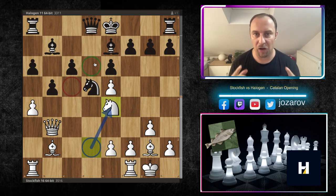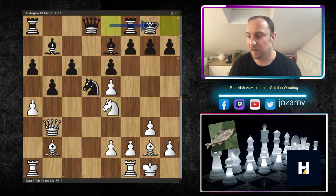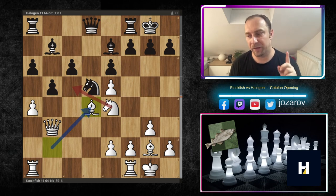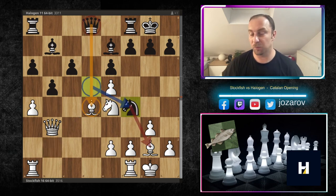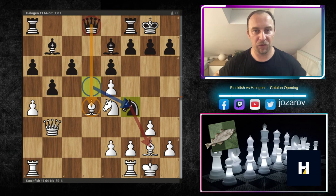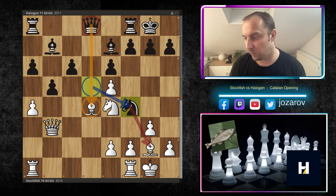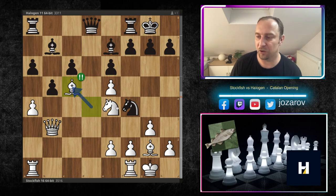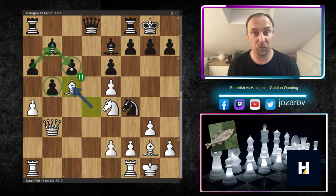After kingside castling, Stockfish plays the beautiful move bishop to d4, supporting the attack around c5. But the bishop gets a little exposed on d5, and Halogen uses this moment to play knight to a4. Then Stockfish breaks the basic rule and basic law of the Catalan opening — giving up the light-square bishop with the move bishop to c5.